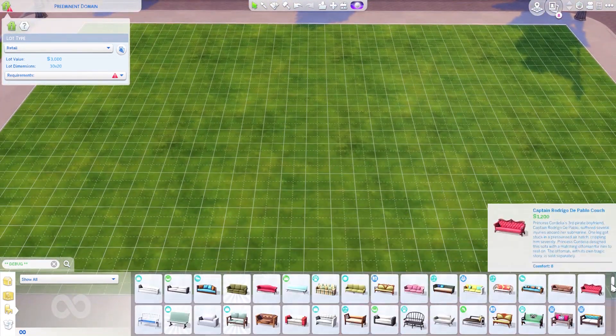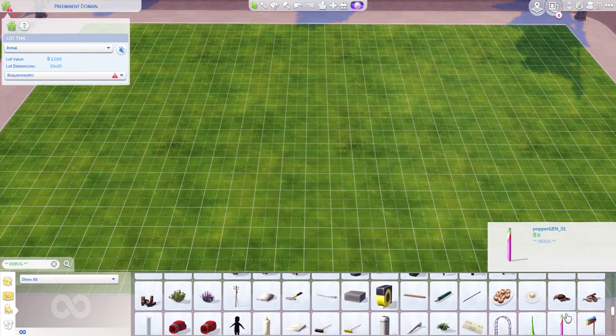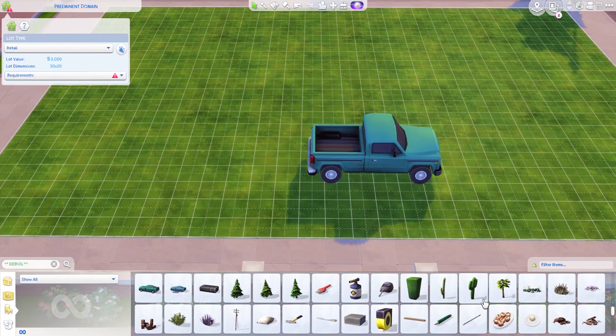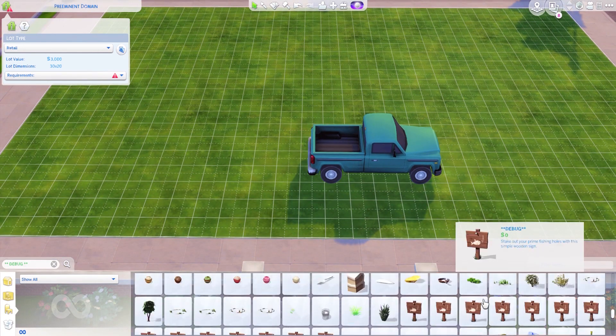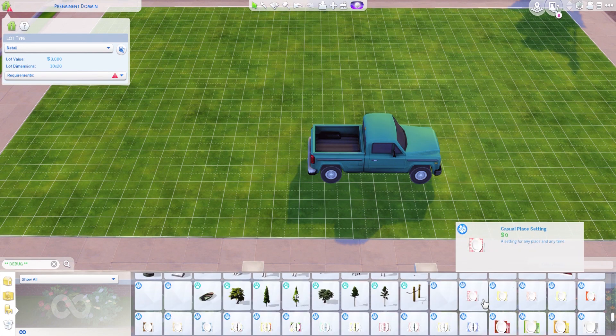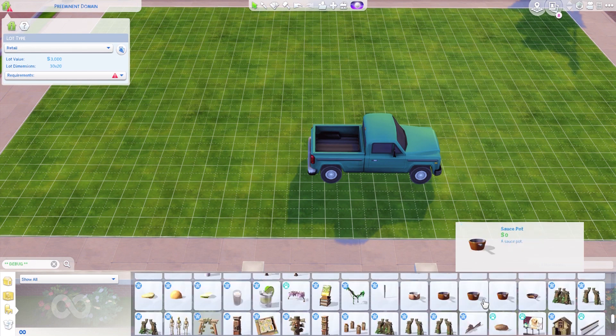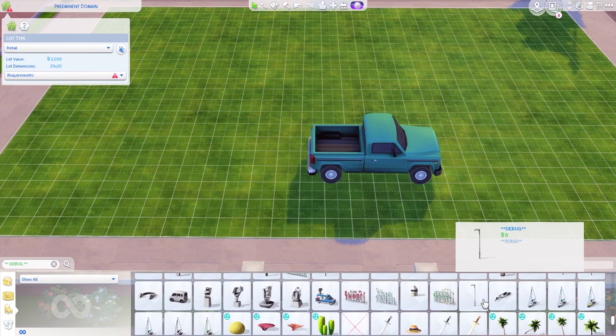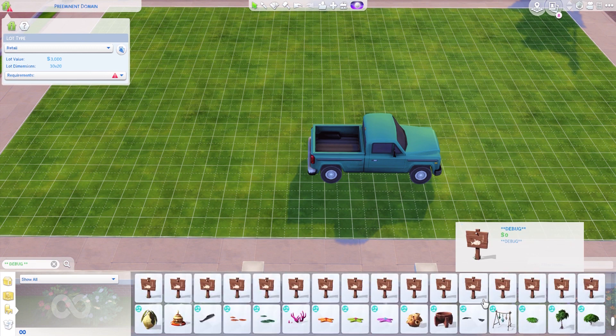Hey y'all, welcome back to the Sim Twins! My name is Brooke and today we are doing another speed build. This is a very fun summer speed build — I decided that I wanted to build an ice cream truck. I tried to do that but there was no way I could make it look like a truck, so it's really more of a trailer. But it's really fun because this is considered a retail lot, so your Sims can buy this lot.